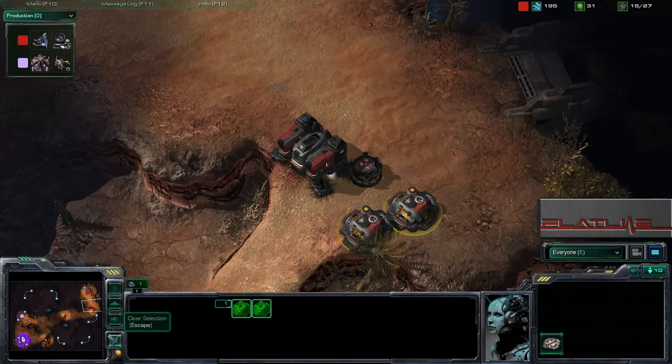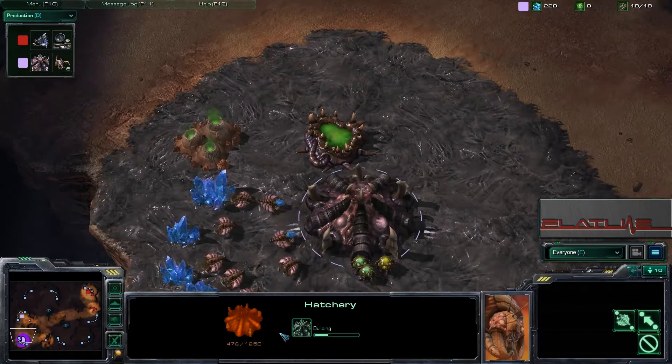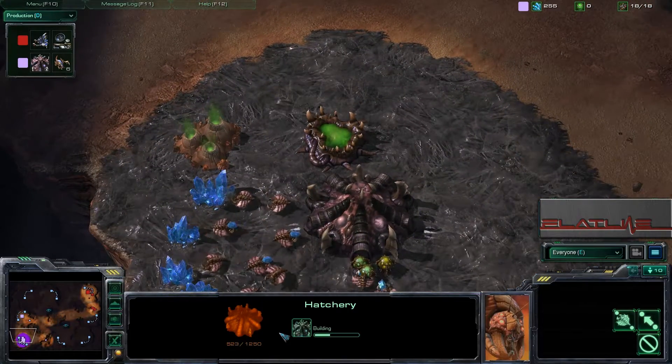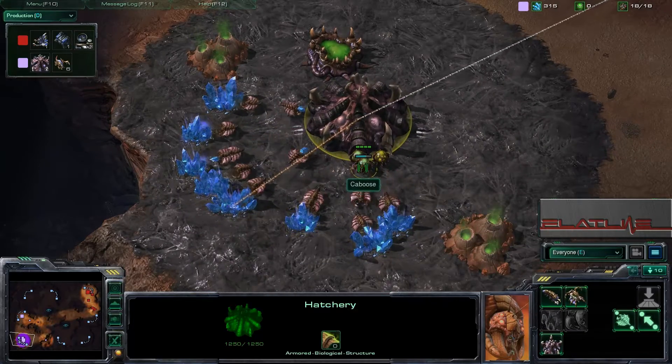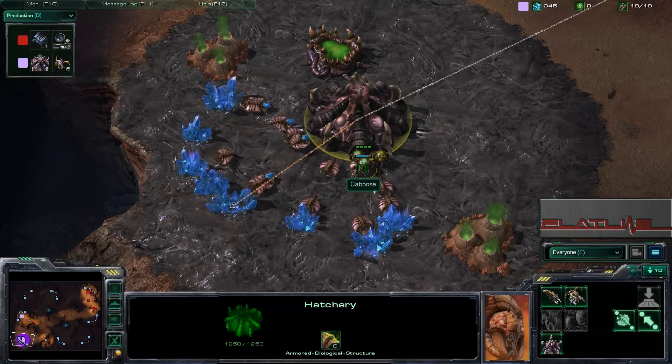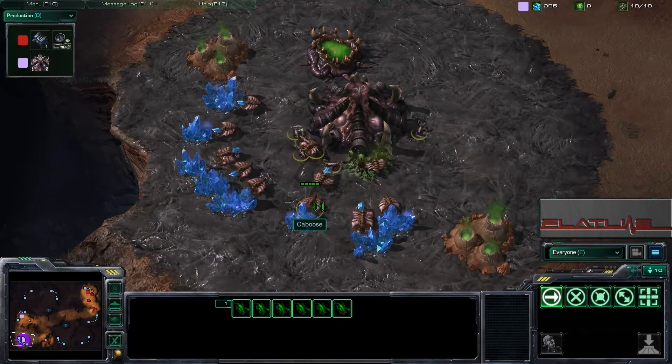The drone is going to move out and see if it can get a couple free shots on the barracks or the SCV. With that done, Caboose is going to be moving around, maybe trying to block the Tech Lab, but unfortunately it does not. And it's still not a tight wall. It looks like he went 14 pool, 15 hatch or something like that. We do have 6 Zerglings on the way, and we might be on for another game where Viking will be in trouble from early Zerglings.